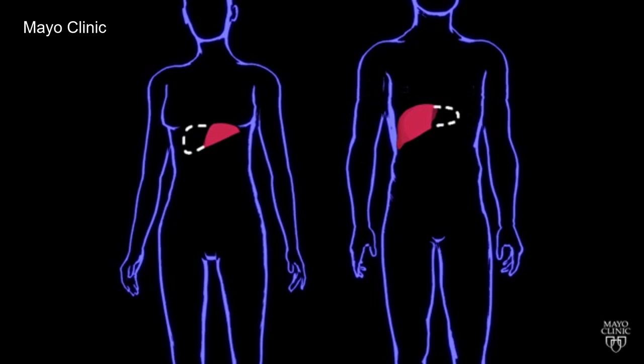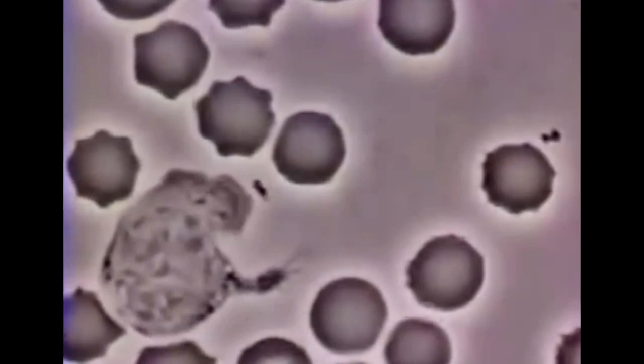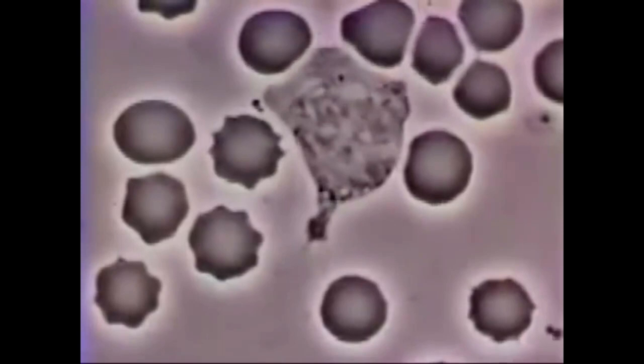If your body starts to recognize a transplanted organ as a foreign, potentially invading entity, then your immune system is going to attack it. And that is what we generally refer to as rejection when it comes to an organ transplant. But plants don't have this issue. As long as the two plants are in the same species, or at least in the same genus, it's going to be very simple to do this kind of grafting.